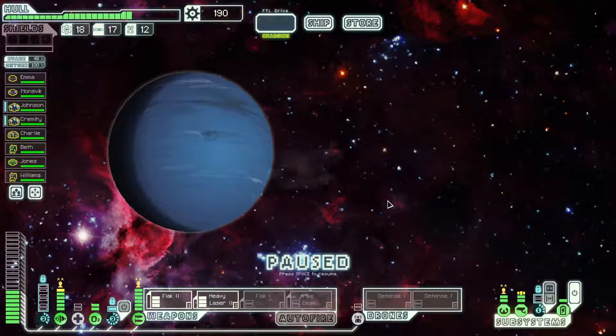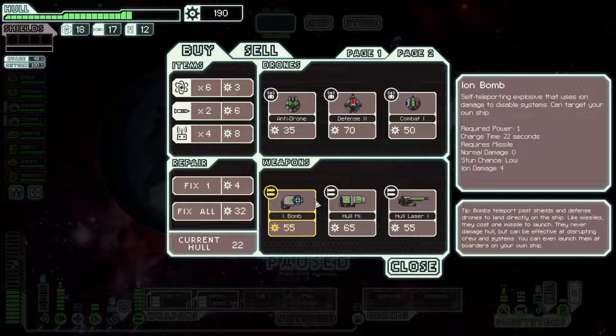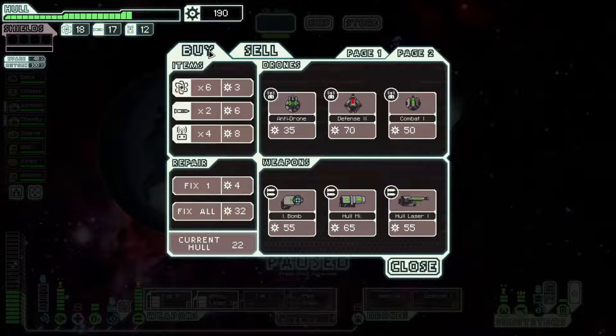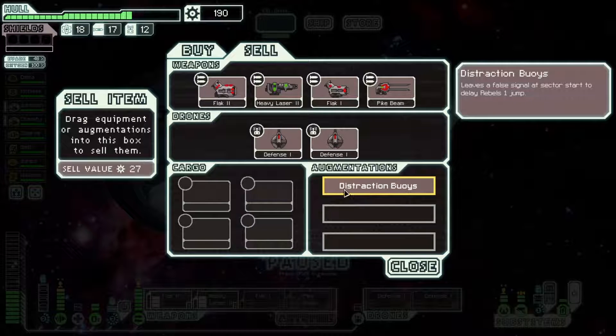Let's go to the store first and see what they have — crew teleporter, clone bay, mind control, some weapons we don't need, a defense drone Mark II and an anti-drone. The defense drone Mark II is not as good as Mark I at shooting down missiles specifically, but it's more accurate and fires faster, so it will shoot down the hacking part in phase one more reliably. The anti-drone is good for the second phase. I think we sell the Flak Gun I and both defense drones, and buy the defense drone Mark II and the anti-drone.